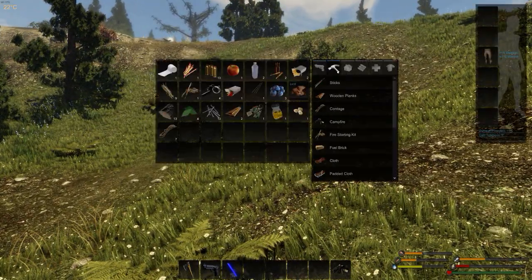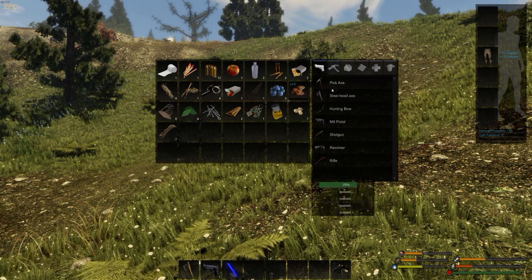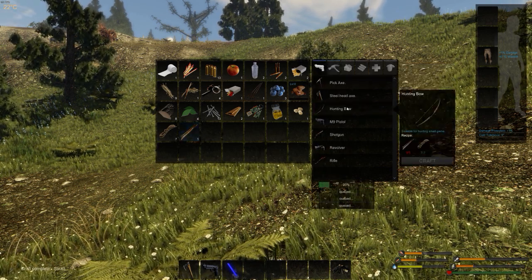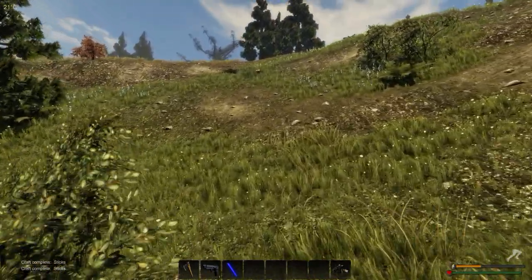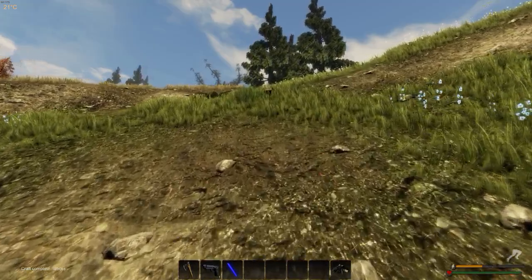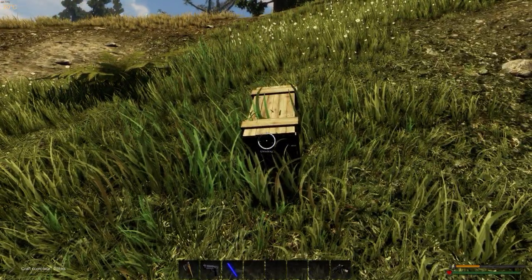Let's make a few more sticks. I don't know how many we need for the bow — five, yeah okay. We can kill the chicken to get some feathers, because I don't think we've found any in the crates so far.